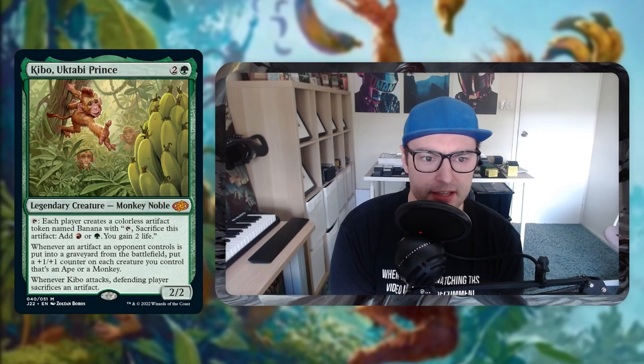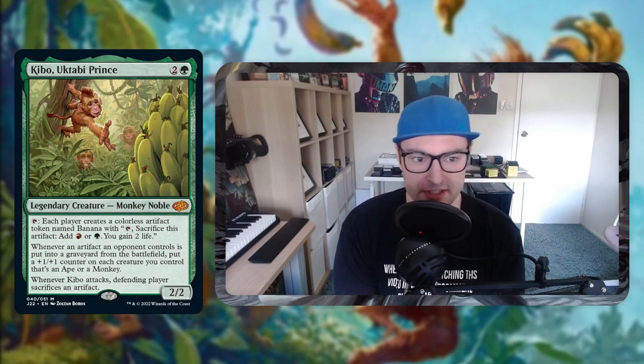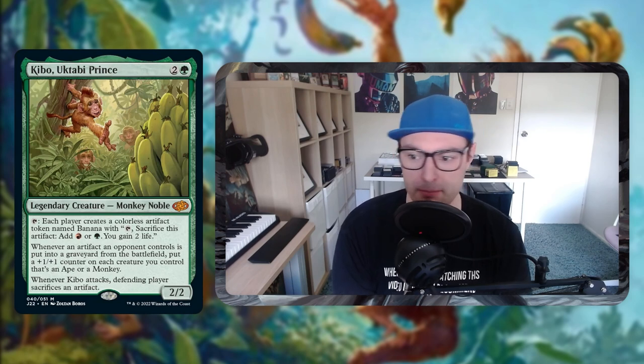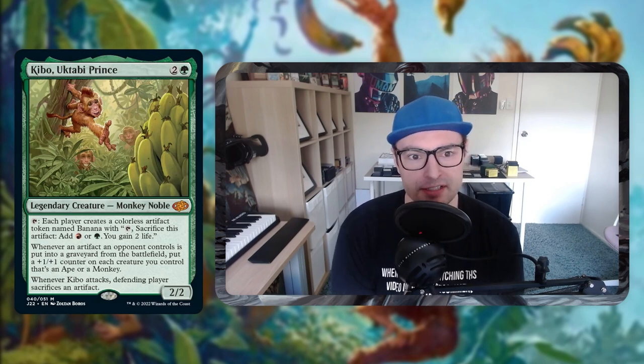It has each player creates a colourless artifact token named Banana with tap to sacrifice artifact, add a red or green and you gain two life. It's a 2/2 and whenever an artifact an opponent controls is put into the graveyard from the battlefield, you put a 1/1 counter on each creature you control that's an ape or a monkey. So very cool, a bit of a niche stompy commander. It's a more casual build.